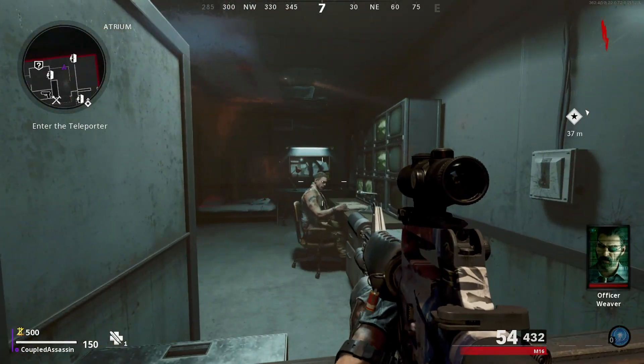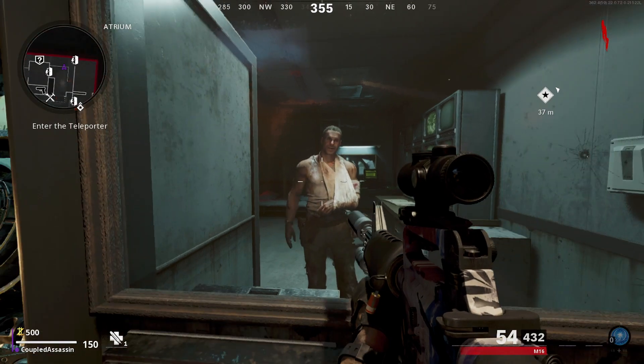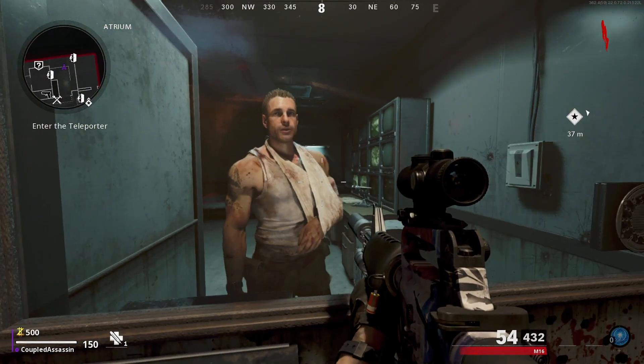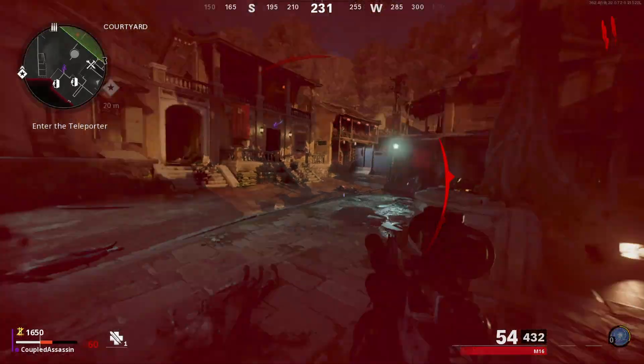Okay guys, let's get into it and take a look at how to get the power turned on. The first thing you're going to need to do is go over to Ravenov and just press X — he'll start speaking to you. Don't worry, the zombies won't attack you while you're speaking to him.